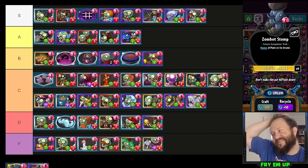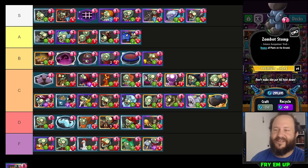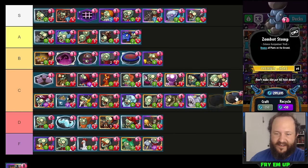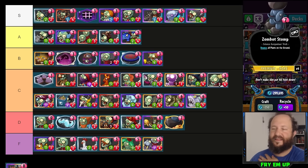Zombot Stomp — we use this sort of as a meme card, mostly in mill decks and freeze-teleport decks where you're stalling and then getting a big field clear. Even in those decks it's not very good. It can get a lot of value but it's usually way too expensive. In terms of how much you should actually be running this in a deck, I'm putting it in high D. What decks actually unironically run Zombot Stomp? It's a meme. If this was a meme tier list it would be S, but competitively it's definitely D tier — too expensive.